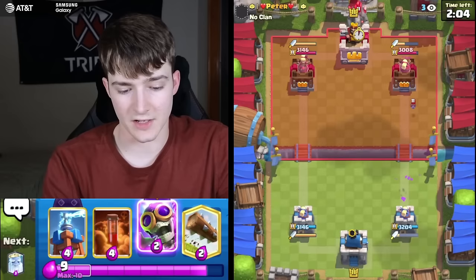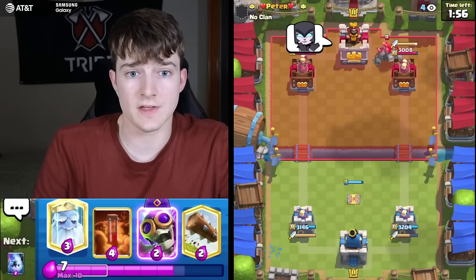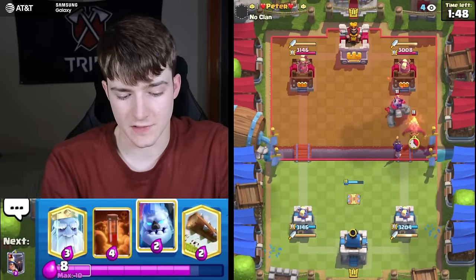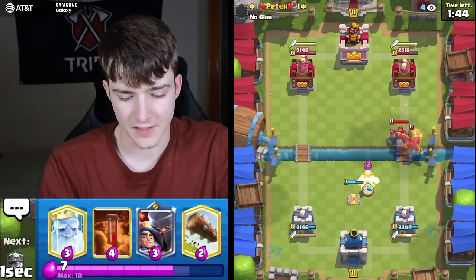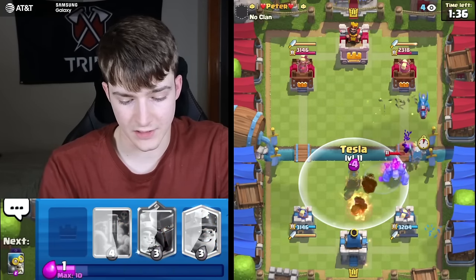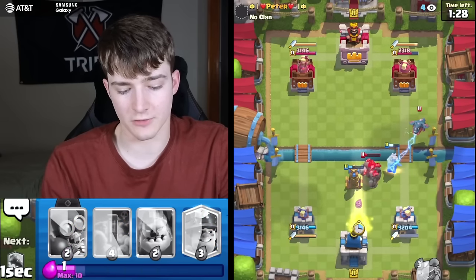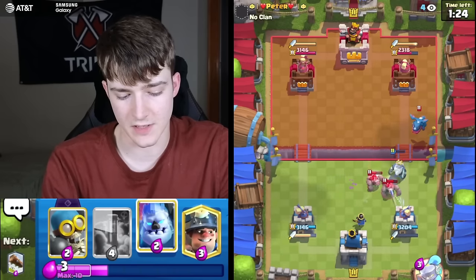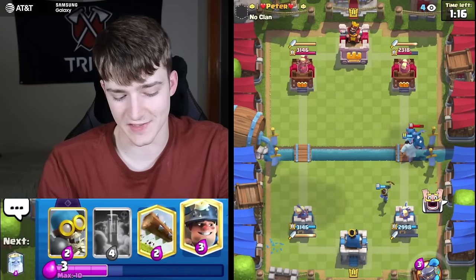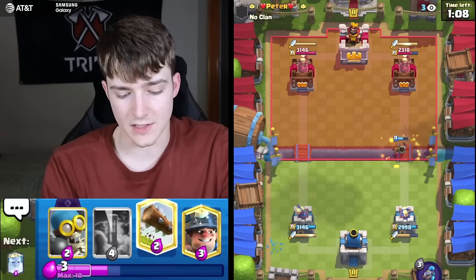He does have Golem — no Night Witch in hand yet, hoping this Golem push is a little easier to defend. Going Bomber for some solid chip damage and we forced a Phoenix in front of the Golem — that's really good. Going for a Tesla and he's going for the E-Drag, so Ice Golem to tank it. He messed up the NATO — the NATO didn't connect. He's laughing because he's not happy.